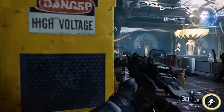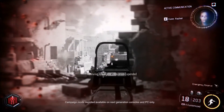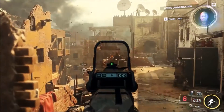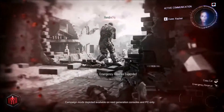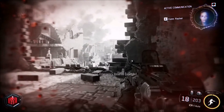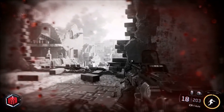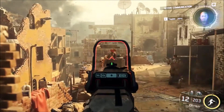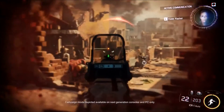They also show another short clip later in the trailer where your character goes down and they're showing off a perk called Emergency Reserve, which lets you pick yourself back up. In this clip, you're using the ICR-1 and it's a better, longer view of the gun — you get a hip-fire look at it, can see the side of it, and get another glimpse of its firing rate.